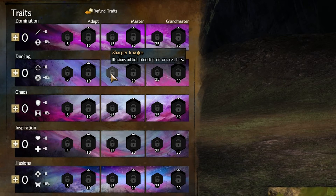Sharper Images — this trait is amazing. A lot of builds should pick it up, because even if you have very low condition damage, those bleeds do add up to a lot of damage regardless of how much condition damage you have.